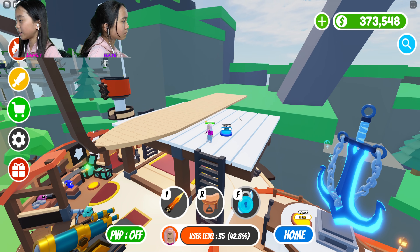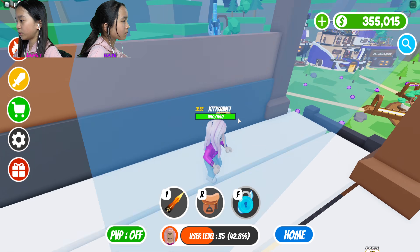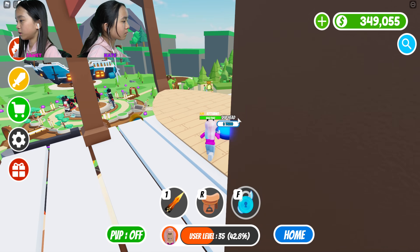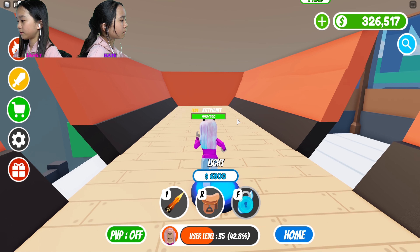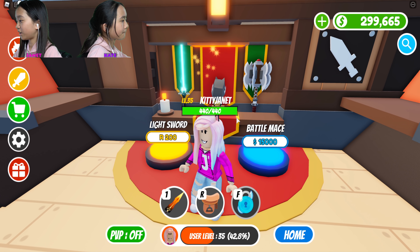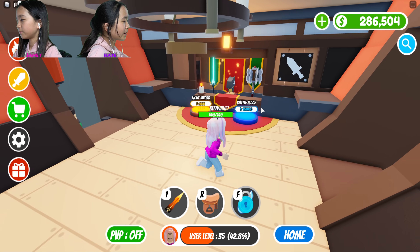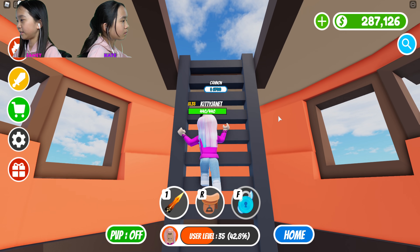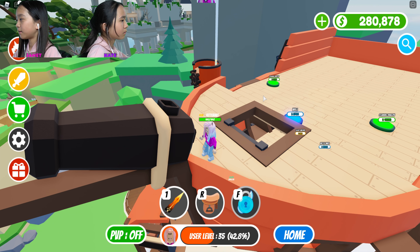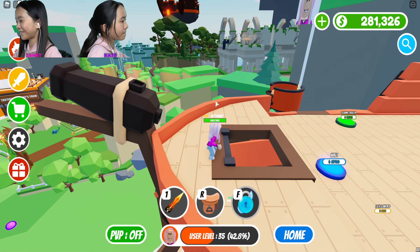I'm gonna get this floor. Oh wait, I'm connecting to the mountain now. I think this is a boat — yeah, I think it's a ship. It's so pretty. That weapon shop was expensive — I'm gonna get that battle mace later. I want to buy all the other decorations first. There's a cannon — I'm gonna test it out. Oh, it's just for decoration. So sad.